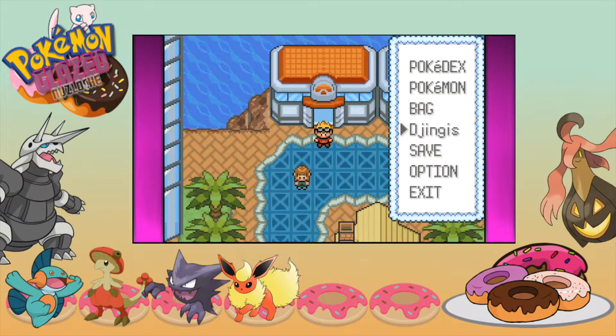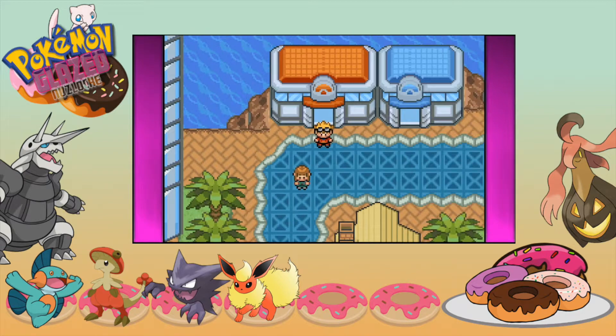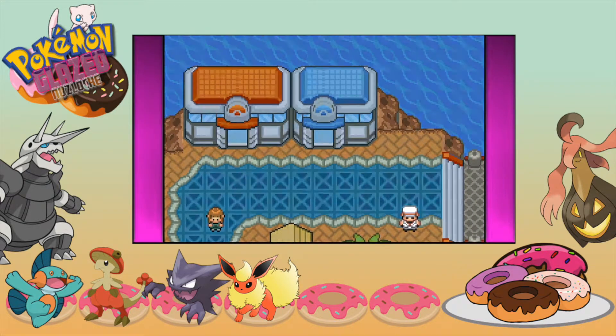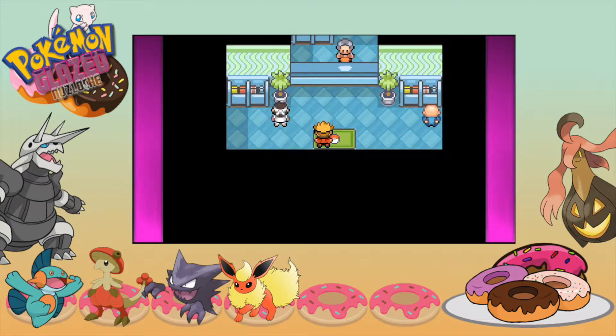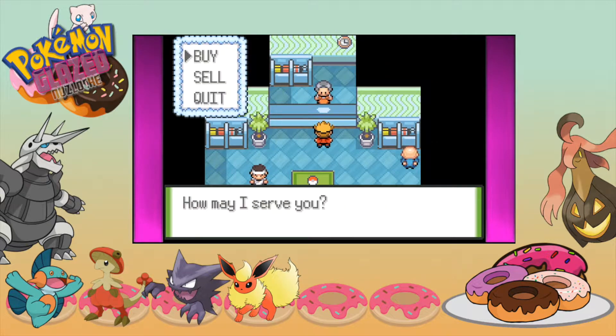I'm going to show you just how much money we actually got — we got 25,000! Because I trained in the lighthouse, and for the first two guys you get to combine like 24,000 every time you battle them. And you get a lot of exp as well, so that was just good for us.